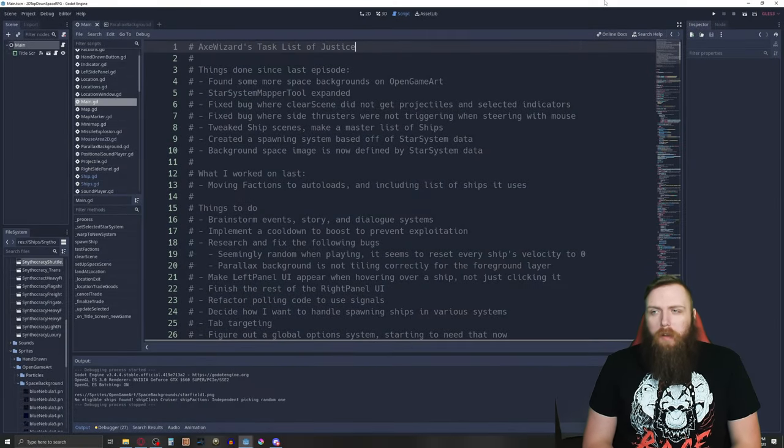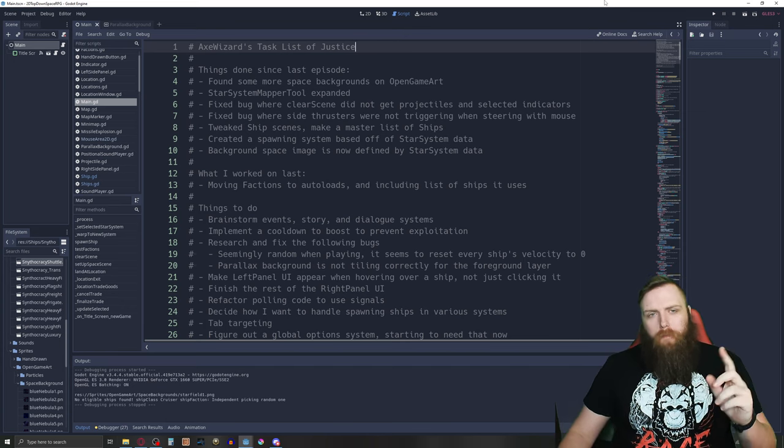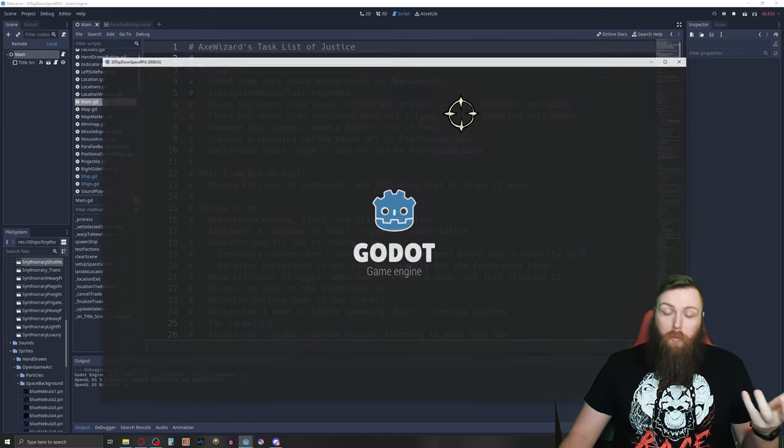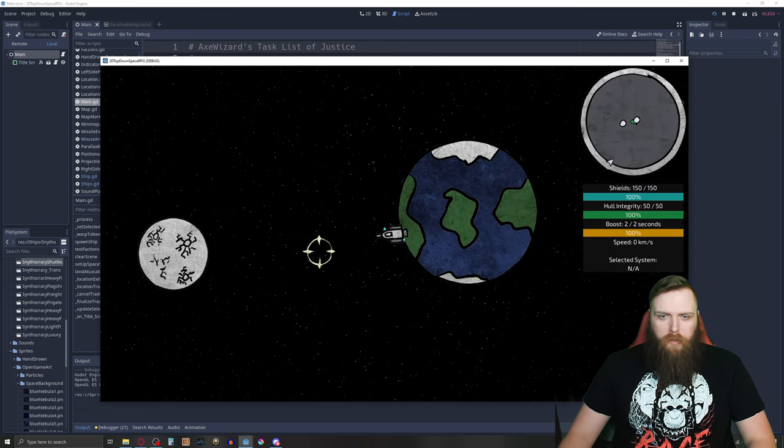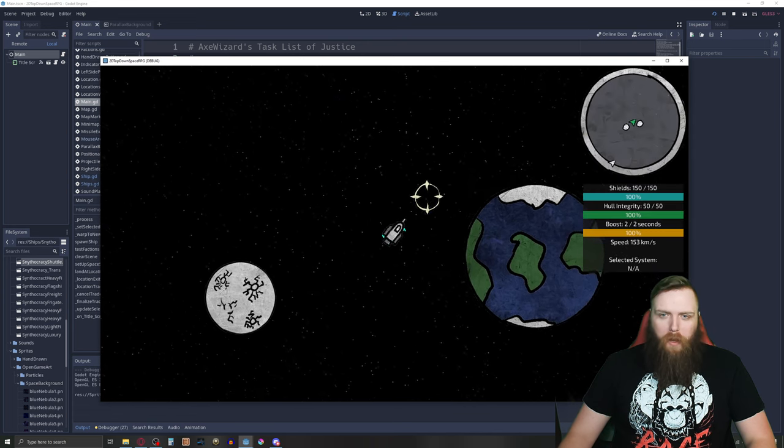What's up everybody, Axe Wizard here. I got a lot done since last devlog working on my game Neurality 3092, and I've done a few changes. Let me just get in and show you what I've done, and then we'll get into the actual code review.